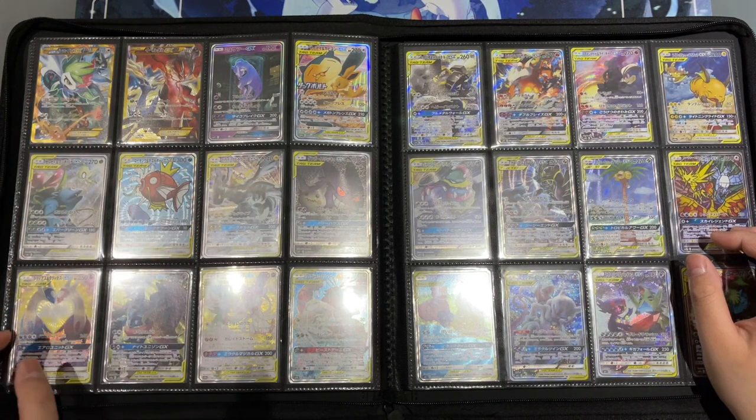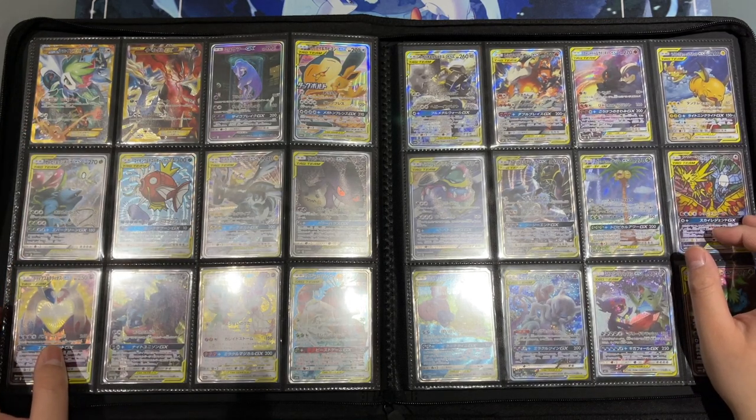Here we still have two more full art EXes — the Shaymin and the Xerneas — and then we go over to the Sun and Moon cards.